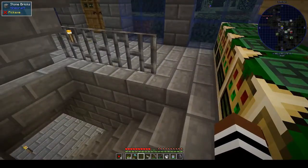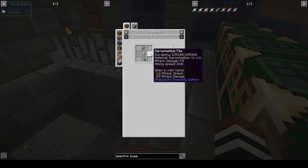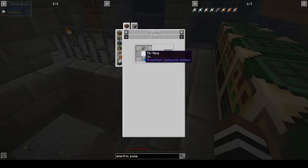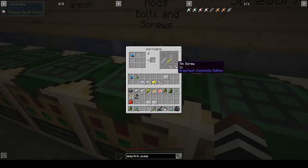Now the tin rotor. A rotor needs tin plates, a file, a screwdriver, a ring, and another screw. Let's get another screw while we're standing here — iron, tin bolt, tin screw. We need to make a tin rod and then tin bolts and then a tin screw. Okay, so that's two tin screws.